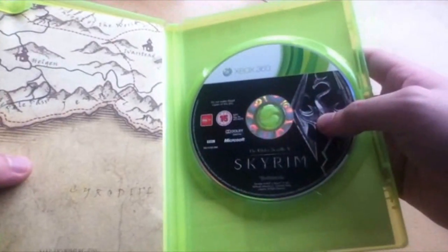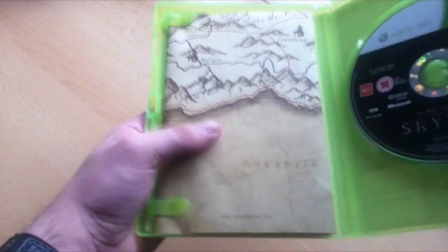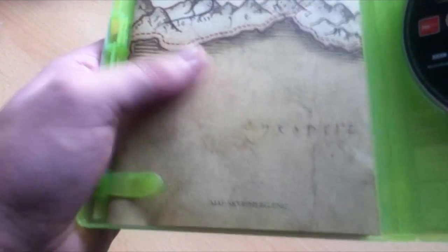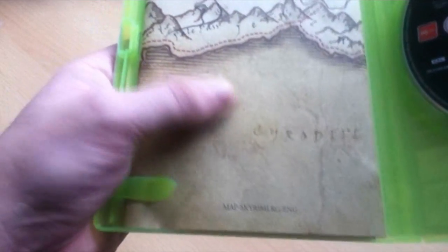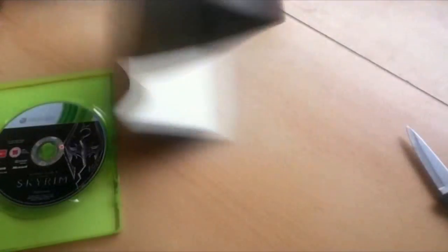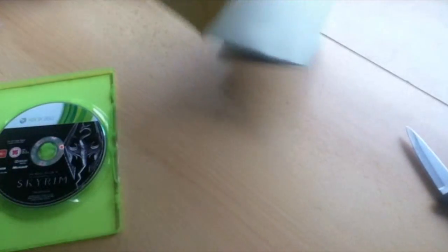Here's the game itself and here's the glorious map. It's got a really nice feel of texture — like it's an actual map, not one of those paper sort of things. It's got very nice paper to it. As you can see it's a very big map, really big.